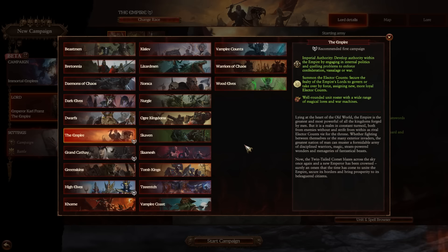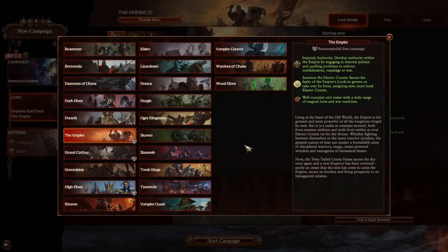The next requirement is we need a character that has access to a mount. If a character has a mount, it's possible to reset their movement after they've captured a settlement. If you don't have a mount, it's not capable of doing it. If you occupy a settlement, you lose all your movement. So any faction that doesn't have access to characters on a mount aren't able to do this. For example, the Sisters of Twilight are technically not on a switchable mount, so they're not able to do it.